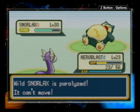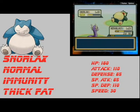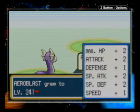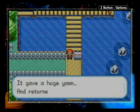Alright, paralyzed, you can't move. Keep it up. But this is technically a boss fight too. Snorlax is a powerhouse — even though it's very slow, it can deal a lot of damage in a very short amount of time. If you want a Normal type on your team, I would actually say Snorlax is your guy. And with that, Aeroblast grew to level 24. Nice. Snorlax, calm down. It gave a huge yawn and returned to the mountains.